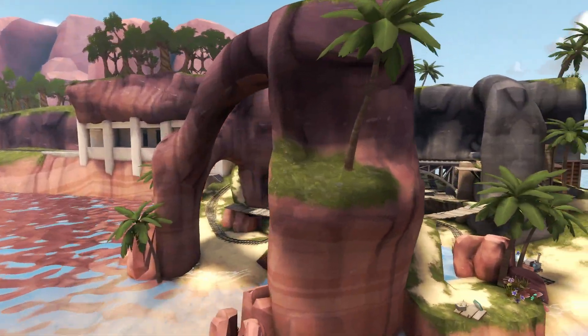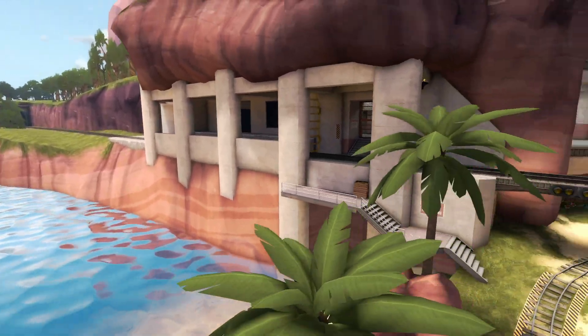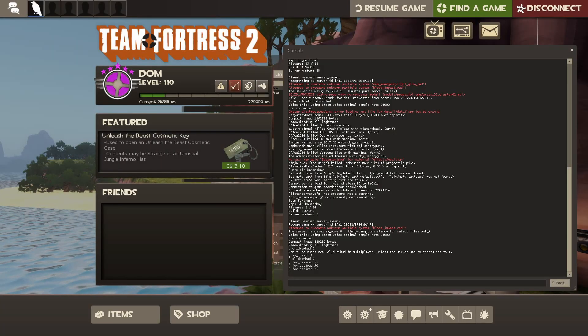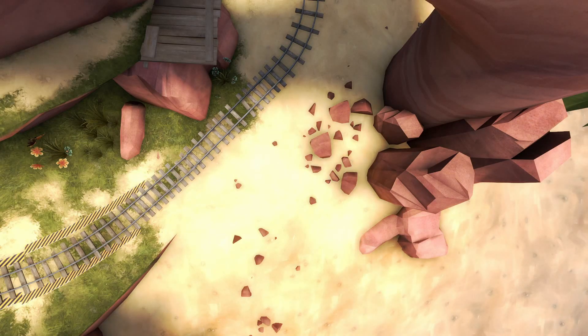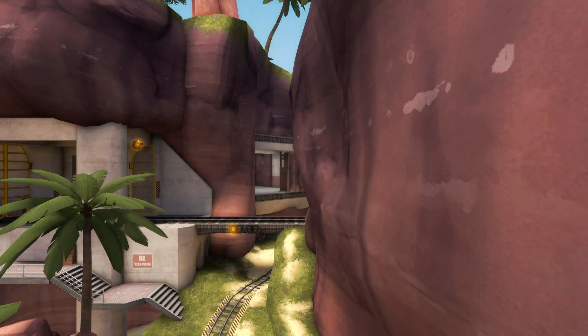So here we are in Team Fortress 2. Let's say I want a nice shot over here. We'll use some console command magic — use 'setang', or 'set ang' for short, then the values. Setting it to 0 0 0, then adjusting — we'll try 90 for the second value. Now I'm facing 90 degrees here.